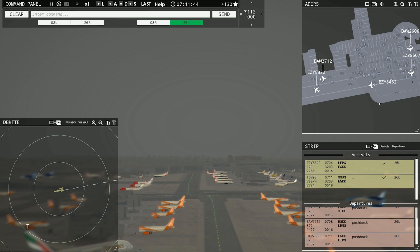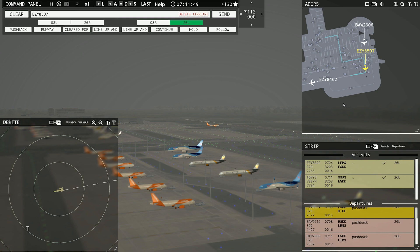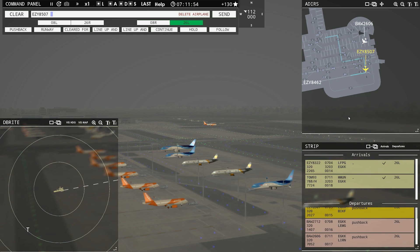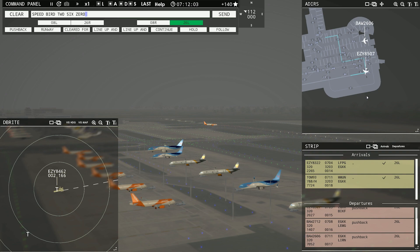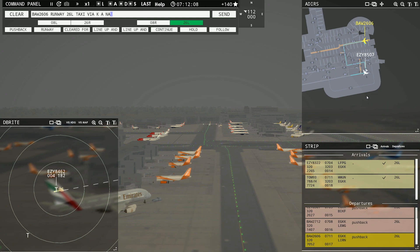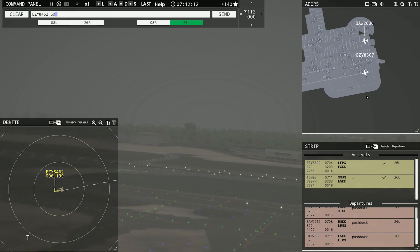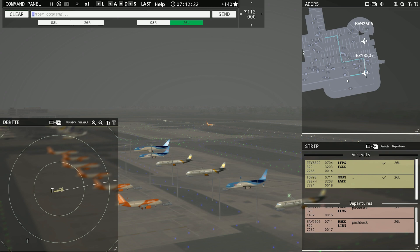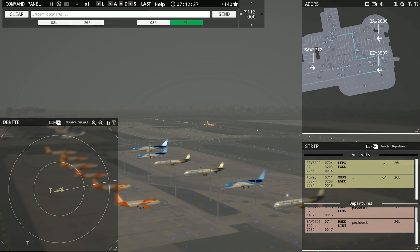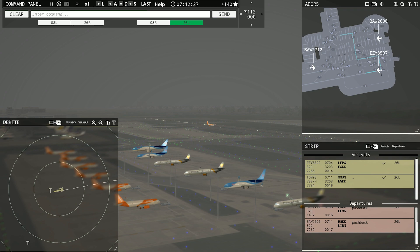So basically that is the flow of Gatwick. Really cool to have this in Tower 3D Pro — I missed it, been wanting to do that. I have the real traffic add-on and the real colors. Speedbird 2606 ready to taxi — runway 26L, taxi via Kilo Alpha November Alpha November Mike. Easy 8462, contact departure, good morning. Easy 8507, runway 26L, clear for takeoff. I think we handled the morning traffic pretty decently — I'm sure it'll just get more and more intense as time goes on. But that's our look at the Gatwick Airport add-on.